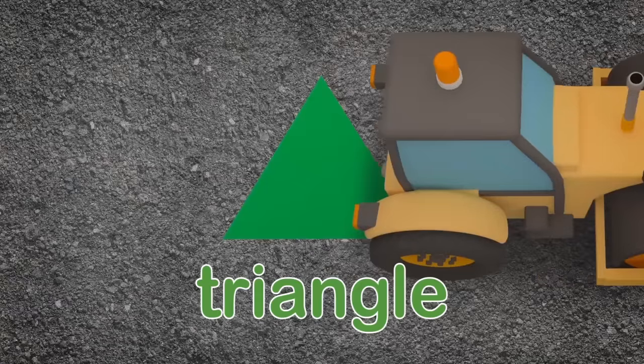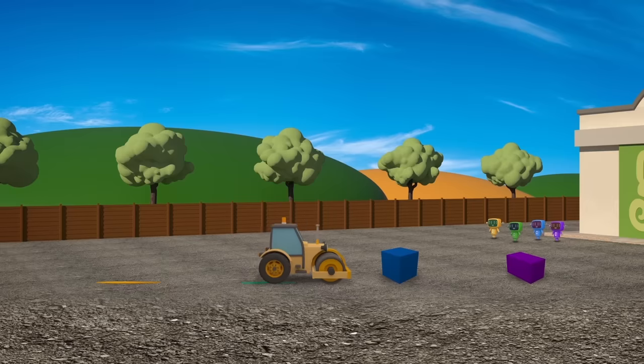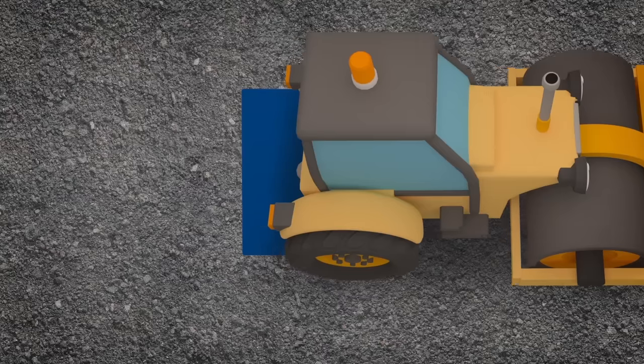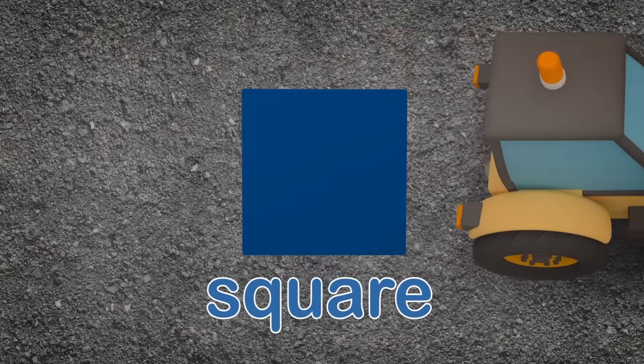...a triangle left on the ground! This one has six faces all the same — a cube is its name. Rick rolls it flat and now down there we have a perfect flattened square.